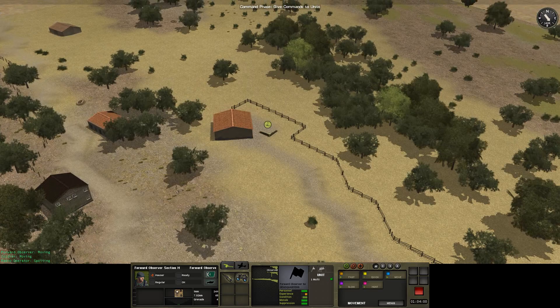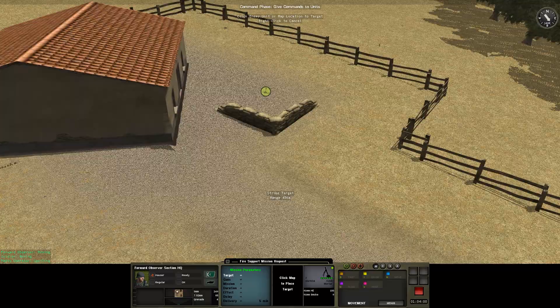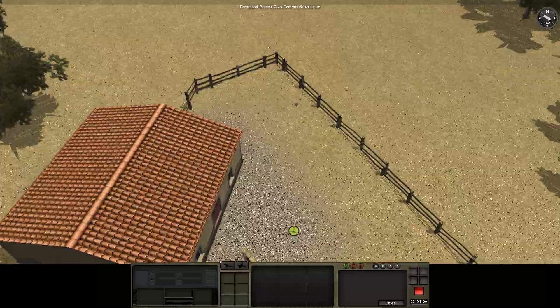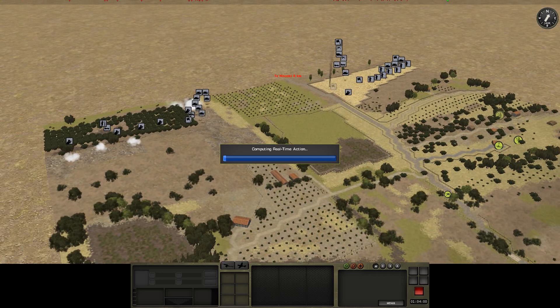Okay, they can cancel their movement order. Two mortars - a medium barrage, immediate, confirm. That should do quite nicely. We'll have some indirect fire to support us - it'll either knock the guns out or it will keep their heads down. Either way, I'll be able to move up my armor to support my infantry.